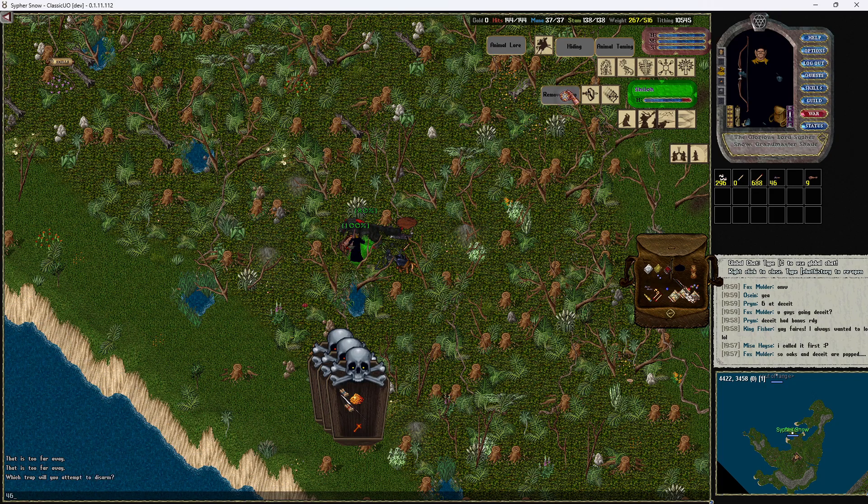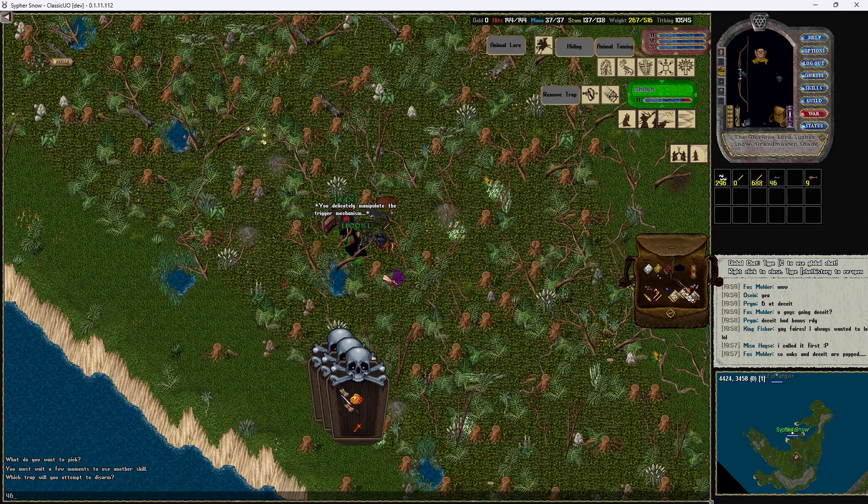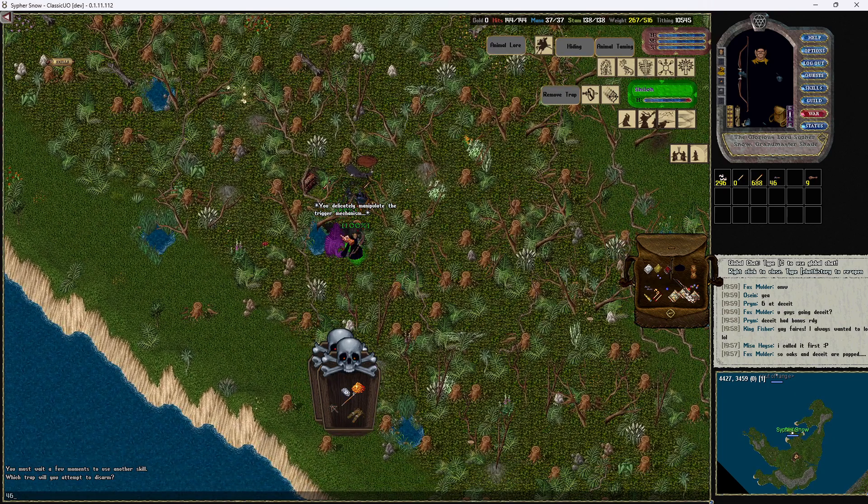After the last mob dies, you'll want to go ahead and click remove trap. Oh wait — you have to unlock it first, sorry about that. I always like to back up here because you're going to get hit whenever the lock or remove trap fails. If you get back you won't be immediately hit by the monster. Just make sure that whenever you back up, you heal yourself as soon as the lock malfunctions.